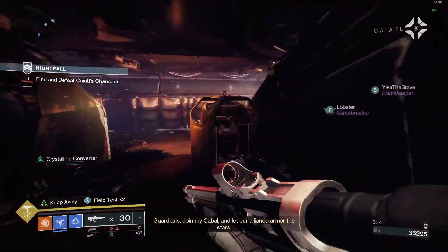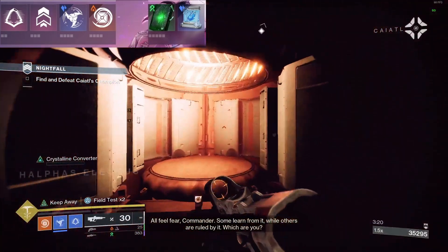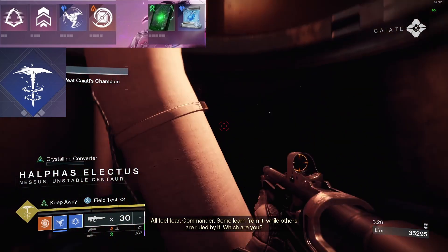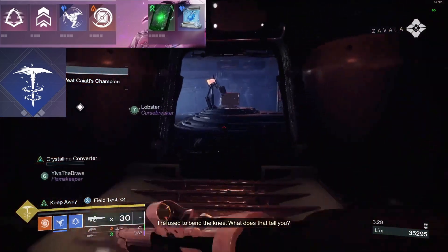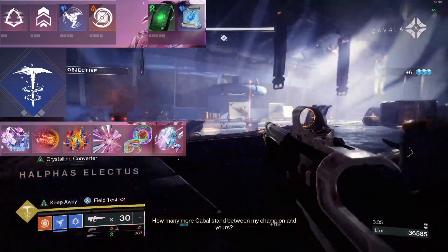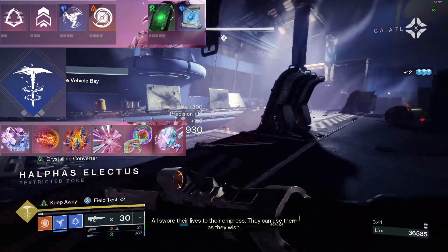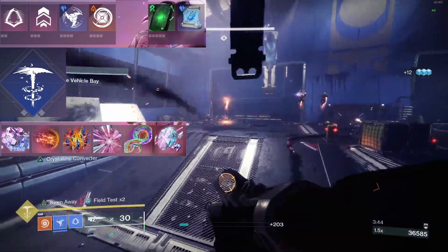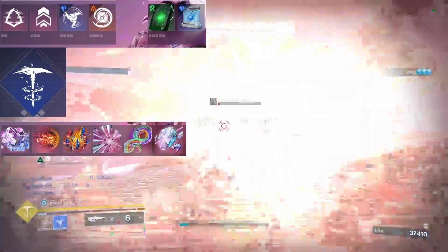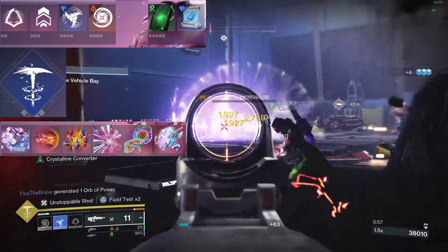For the prismatic hunter, we're obviously going to be rocking withering blade as it's the most important part of this exotic. We have silence and squall to keep with the theme, threaded specter to get some aggro off me, and winter shroud to slow targets. Then we have facet of awakening and facet of honor, facet of dawn with facet of ruin — similar to fissures, it increases the size and damage of stasis crystals and frozen targets. Facet of blessing for health regeneration, and facet of purpose to give ourselves frost armor from picking up an orb.